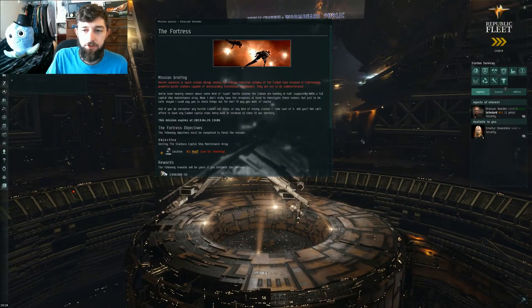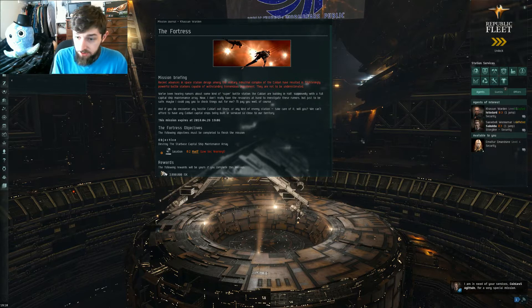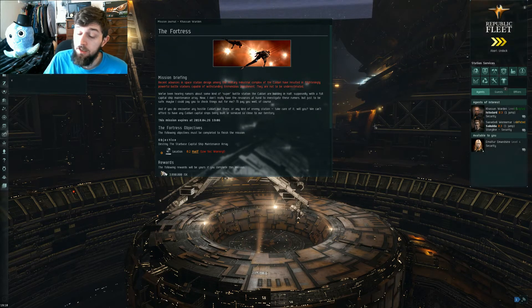Hello, Hateless Gaming here, bringing you another level 5 mission guide. Today we have The Fortress. This one is a little bit more on the difficult side — it is very capable of tackling you in the mission and killing your character, or killing your toon.